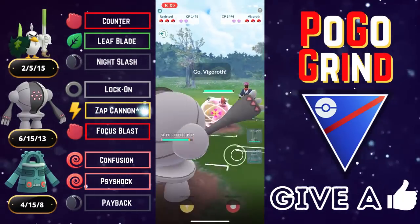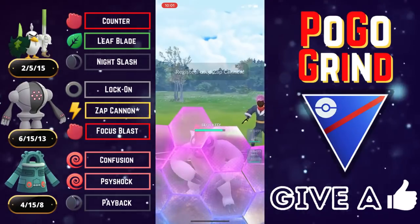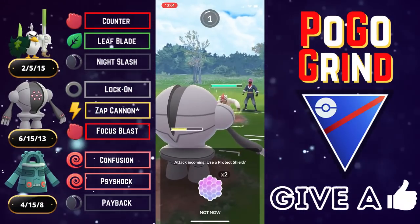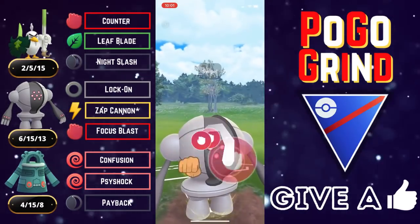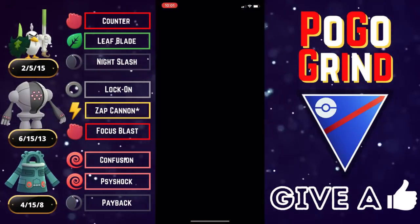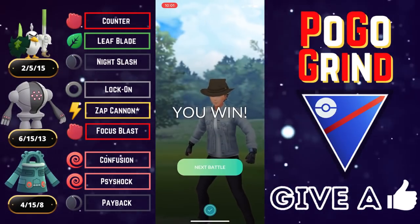We are met with an Alolan Ninetales — we go into our Registeel, and they meet us with a Vigoroth. Just like with that Obstagoon in the previous battle, we're going to bait with the Zap Cannon, knowing that they absolutely have to shield. We do grab a shield, but in order to flip switch we're going to have to call a bait ourselves — and they are definitely at a Bulldoze. We call it successfully — amazing. Knowing they expended a shield on a Zap Cannon, we go straight for a massively super effective Focus Blast. They said, I am out of here. Registeel making them top-left today. Good game, well played.